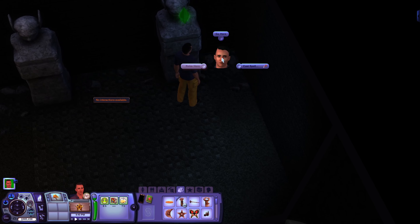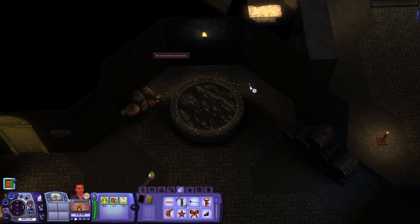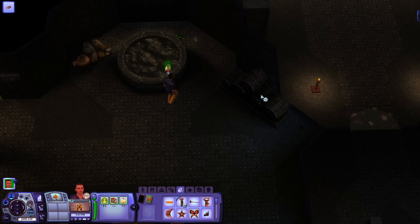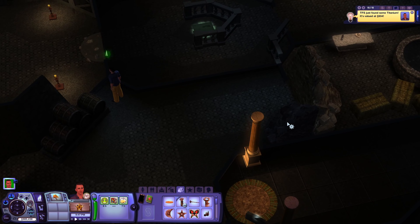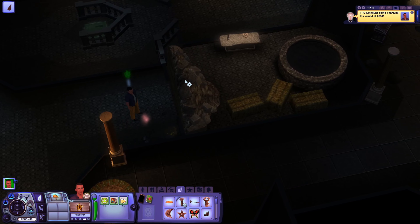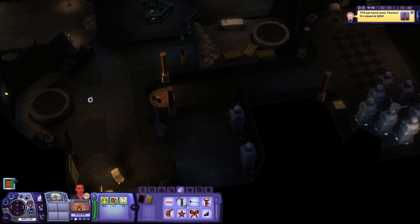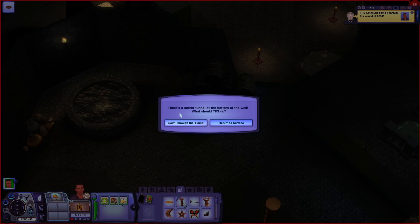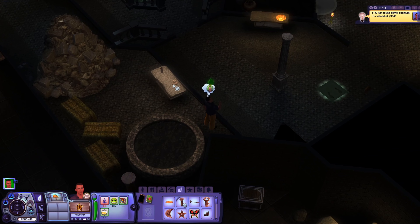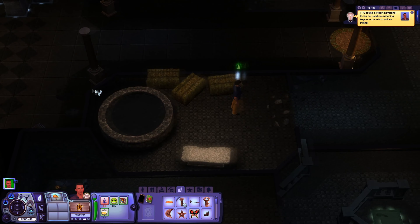There's really nothing of note in here, but go ahead and collect that and collect that, and clear out this rubble. We're going to explore this area and that will take us over here. That will get us a heart keystone and some nectar and we'll be able to clear out the rubble.